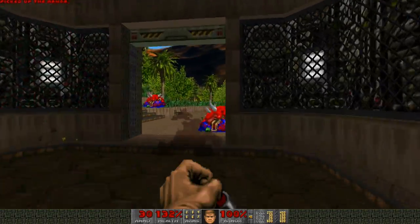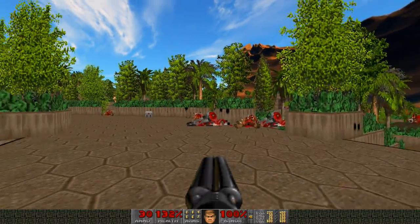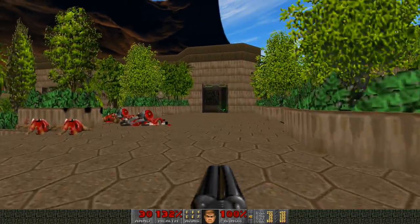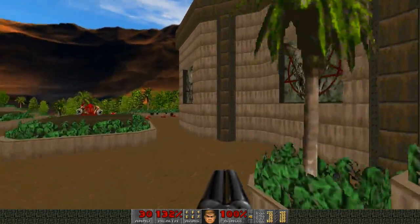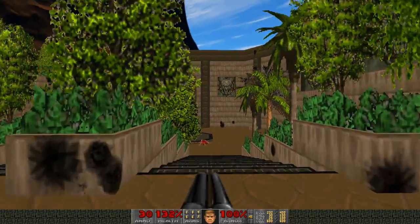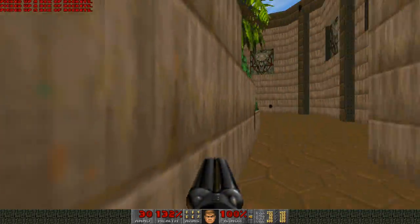More armor — I will take that. Even though it's not a blue armor or a megasphere armor, which absorbs half of the damage, the green armor will absorb a third of the damage, I believe. So we have the yellow key. There's the blue key up there — how do we get said blue key?